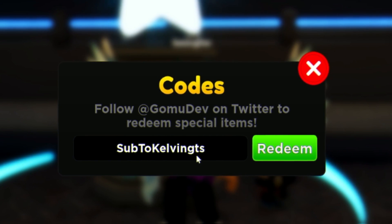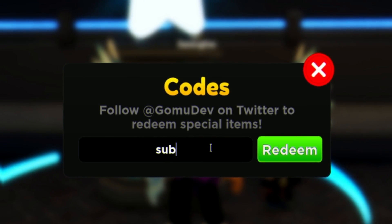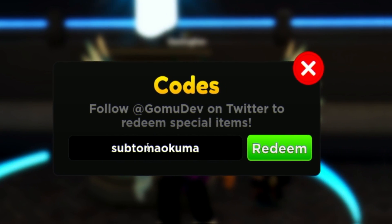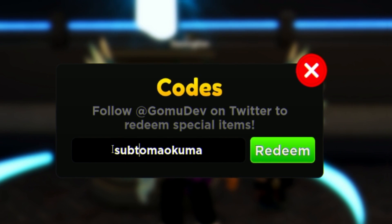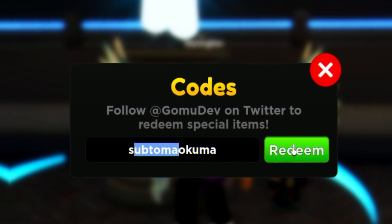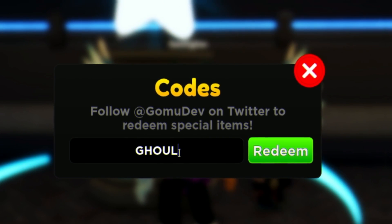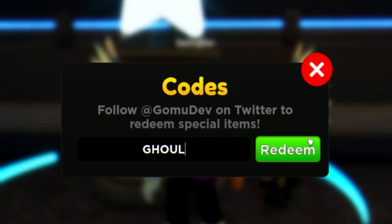Next, redeem the code SUB TO MALCUMA — I'm not even sure how to pronounce it, but redeem that code as shown on screen. After that, enter the code GHOUL — G-H-O-U-L.